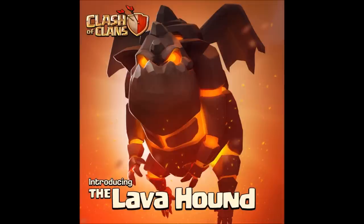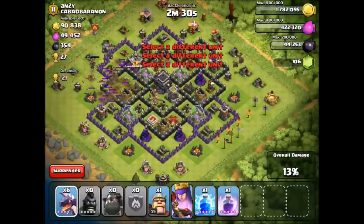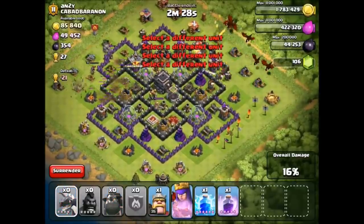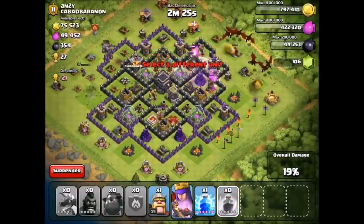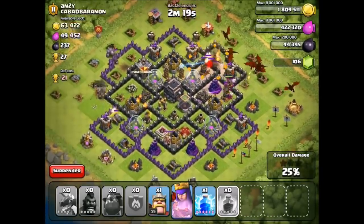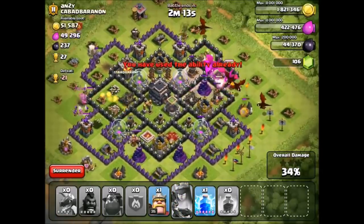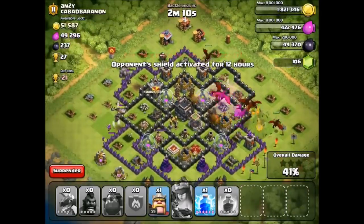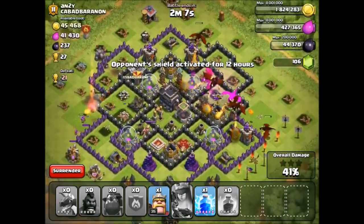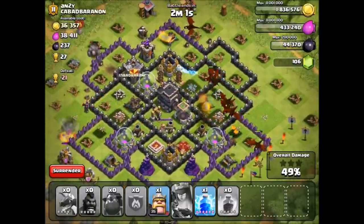The next major update was on September 16th, 2014 with the introduction of the Lava Hound. Many people had wondered when a new troop would come out, and it finally arrived. They did amazing sneak peeks leading up to it, and this shifted the meta for top-level players. To this day, Lava Hounds are still considered one of the strongest attack strategies, especially with Balloons. They might be a little OP in my opinion, as the air bombs and air traps don't seem sufficient enough to take them out.